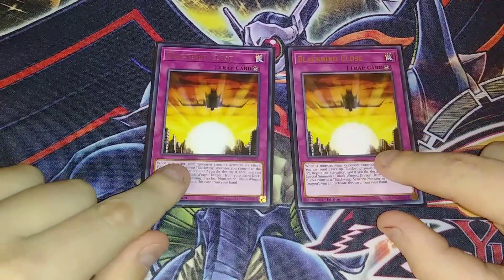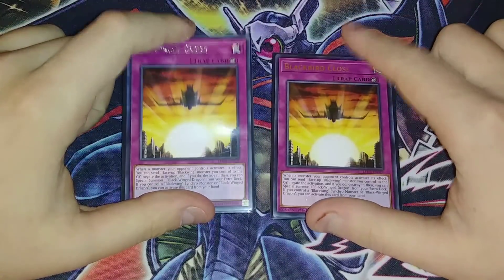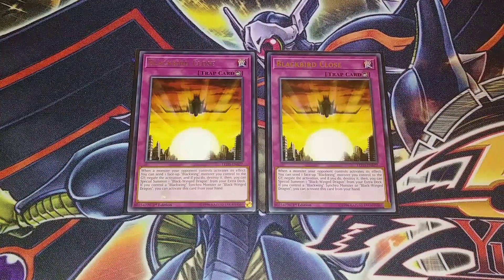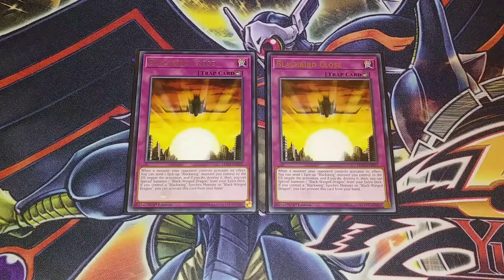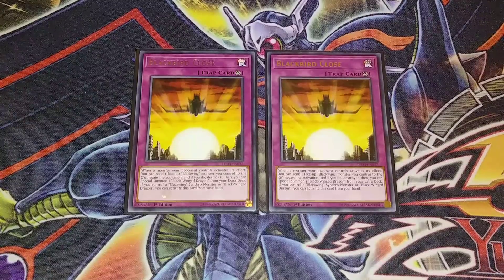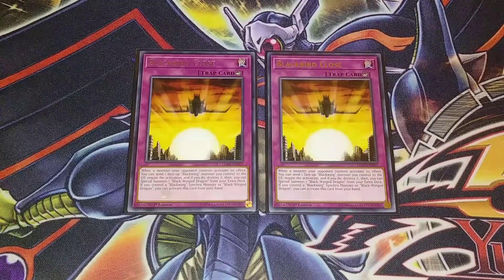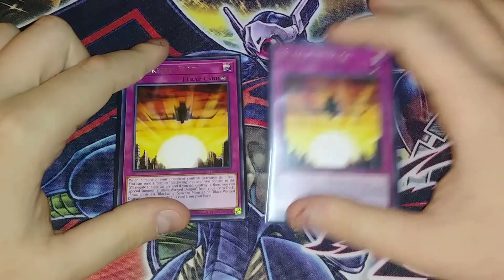For the traps, we play two copies of Blackbird Close. If you don't want to play Ash Blossom, you could play a third Blackbird Close and add Black Sonic and Vayu instead. Blackbird Close's effect is: when a monster your opponent controls activates its effect, you can send a face-up Blackwing monster you control to the graveyard to negate the activation and destroy it, then special summon a Blackwing dragon from your extra deck. And if you control a Blackwing synchro monster or Blackwing dragon, you can activate this card from your hand — it's an amazing Quick Effect that negates any monster effect. I absolutely love this card and have really thought about playing it at three.